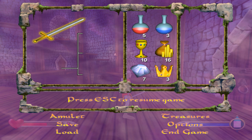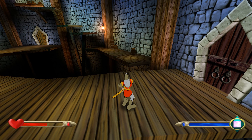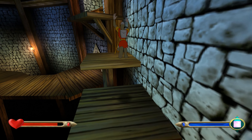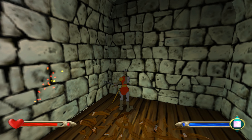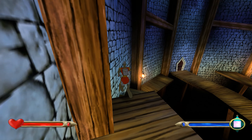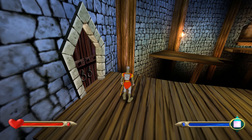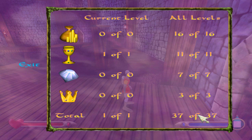Before we leave the room let's check on the treasures — there is a goblet in this room that we need to collect. We get the health and the goblet, topping us up completely which is exactly what I wanted. That was a very inelegant run through the Bat King level, but I think we've got all of our treasures — 37 out of 37.